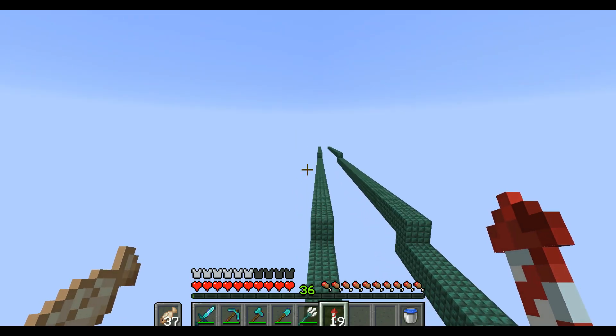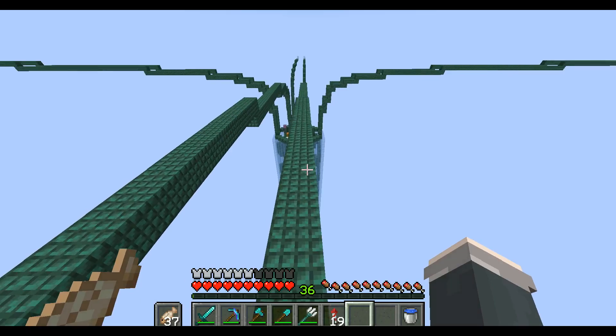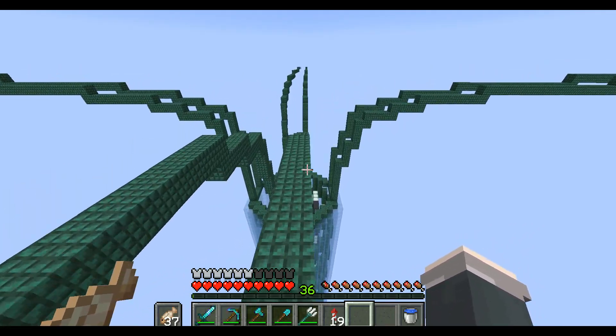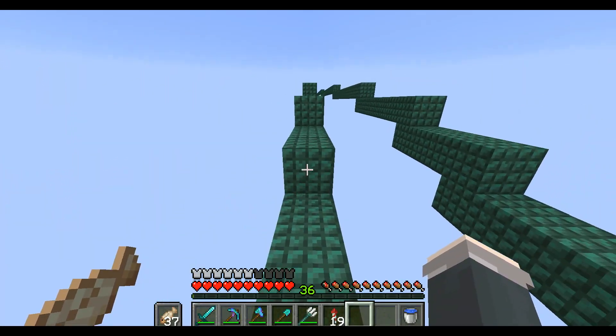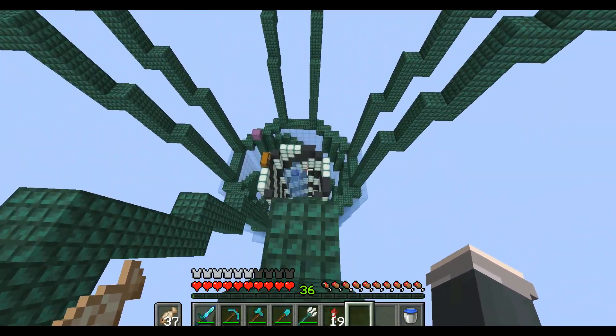Our goal now is to fill this inside space up, which is going to take so much concrete. That means I'm going to have to make one of those quick little concrete farms where you can just mine it while it turns into concrete, because I can't place powder — it's gonna fall. So that's going to be done right about now.